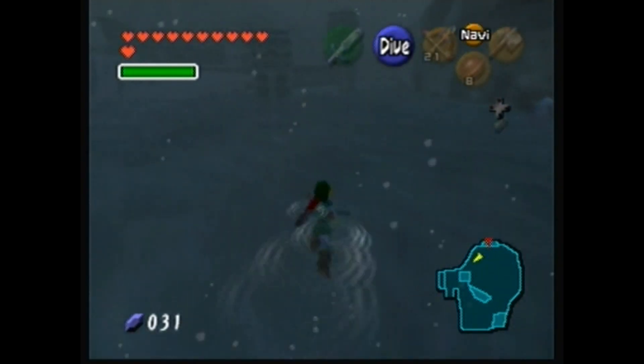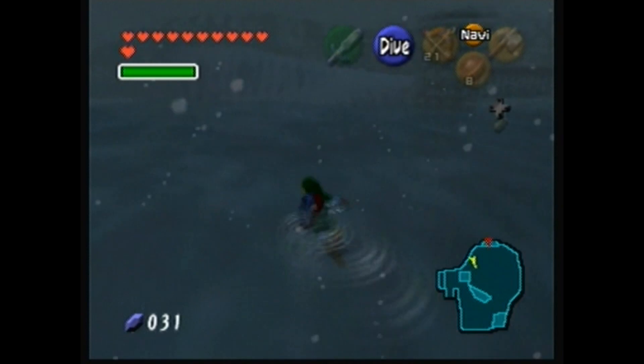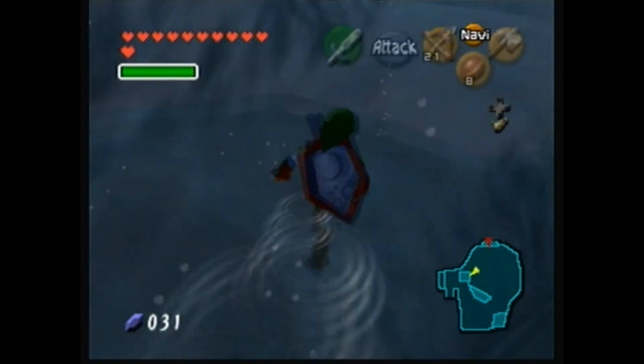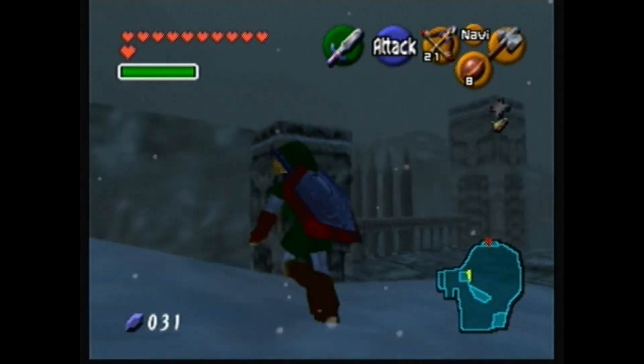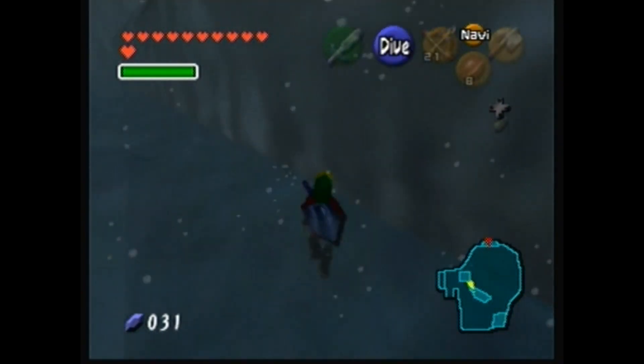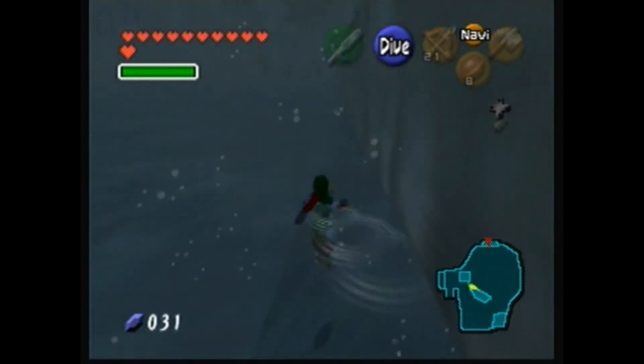I did find the Adult Wallet, which is actually really nice to have right now. And I found the Shadow Temple, which I can't even start because I don't have any items that can get me past the first obstacle. So it's gonna have to wait.